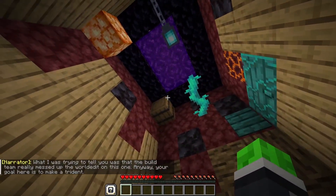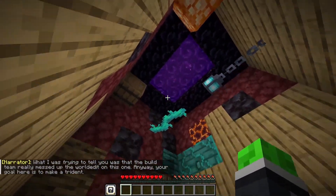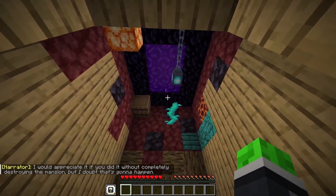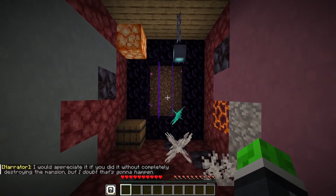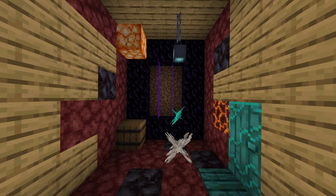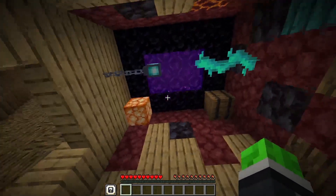Anyway, your goal here is to make a trident. I would appreciate it if you did it without completely destroying the mansion, but I doubt that's gonna happen. Guess what? This is just a bunch of textures and models. The barrel and the shroomlight can stay as they are. Let's turn these into planks, these into a door, this into a pressure plate, these into vines, rotate this lantern, and finally rotate the portal blocks — and we're done! The illusion is complete.